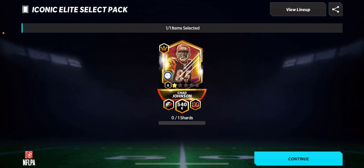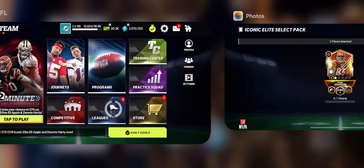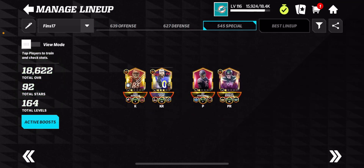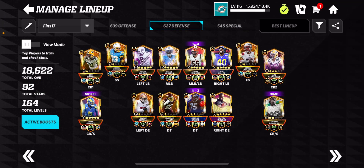Unfortunately, I don't know what happened to my recording — it must not have recorded. But here's a screenshot of what I got: Chad Johnson. I'm not sure why it didn't record me actually opening the pack. Here he is, Chad Johnson. If you want to know what was in the AFC North pack, it was Trey Hendrickson, Mean Joe Green, and of course Chad Johnson.